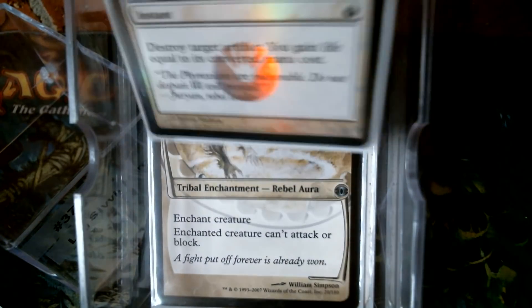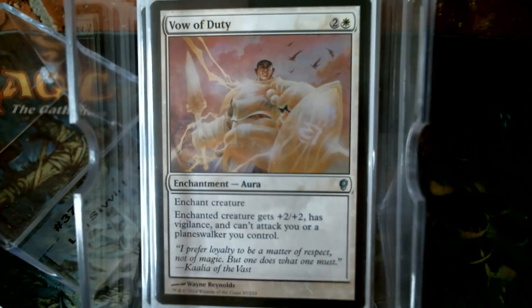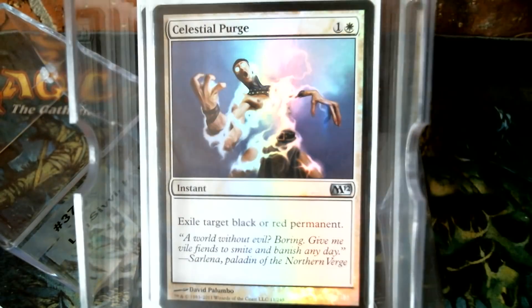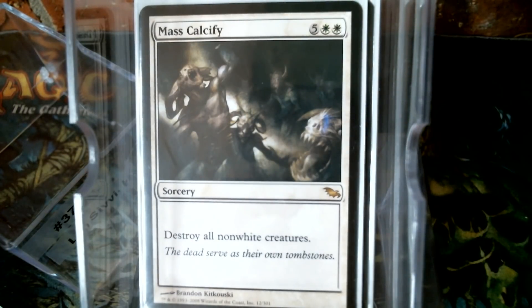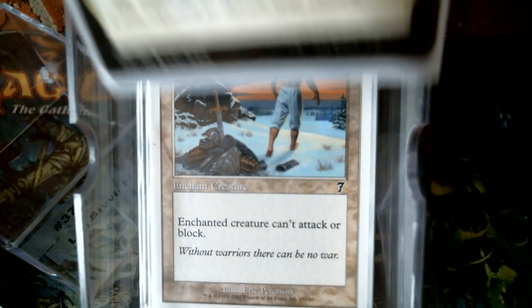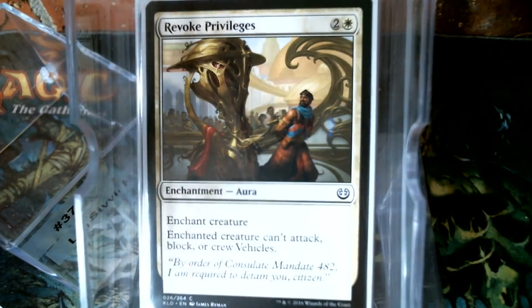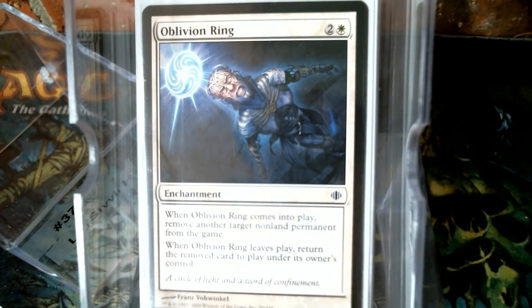We've got Divine Offering because we don't like artifacts apparently. Pillar of Light, Vow of Duty, Celestial Purge, Condemn. Of course we're running Mass Calcify because we're playing mono white. Pacifism itself — I think it's our only white-border card I could fit into the deck. Revoke Privileges and of course Oblivion Ring, which by the way — have y'all noticed Oblivion Ring has stopped getting reprinted as much? They're using other versions.